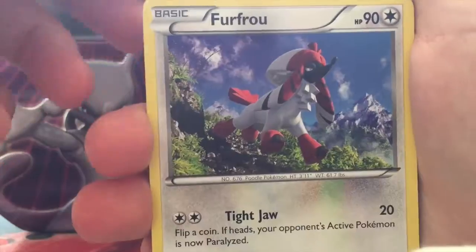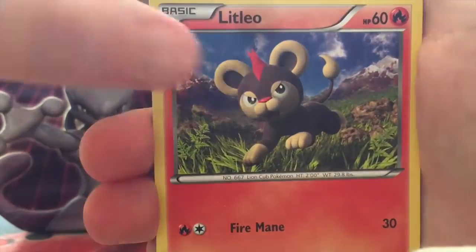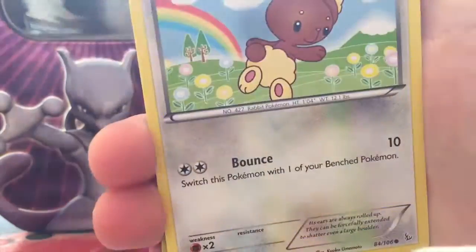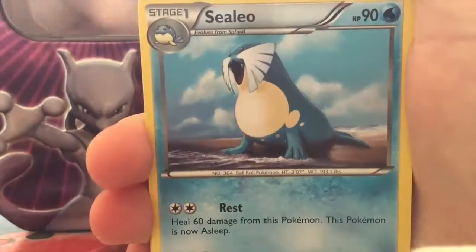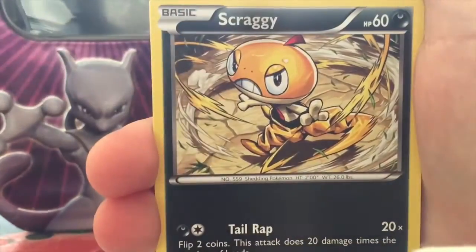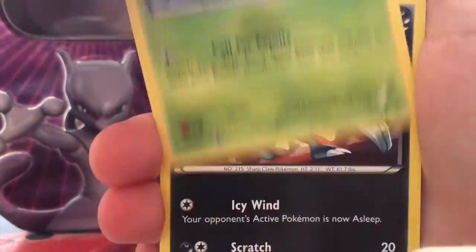Now we have a Kangaskhan pack: Furfrou, Maractus, Sacred Ash, Sneasel, Litleo, Spritzee, Spritzee, Espurr, Buneary, a Reverse Litleo, and another Pyro holo. Making a Charizard Y next: we have a Celio, Magnetic Storm, Torkoal, Scraggy, Surskit, Sneasel, Ponyta, a Reverse rare Heliolisk, and a Gourgeist holo.